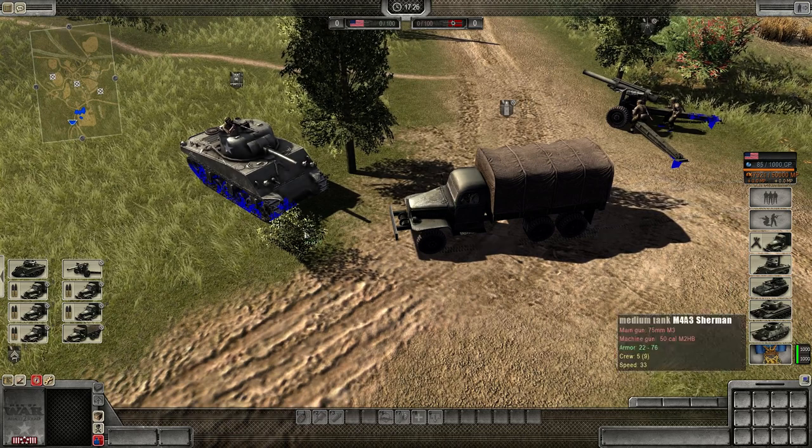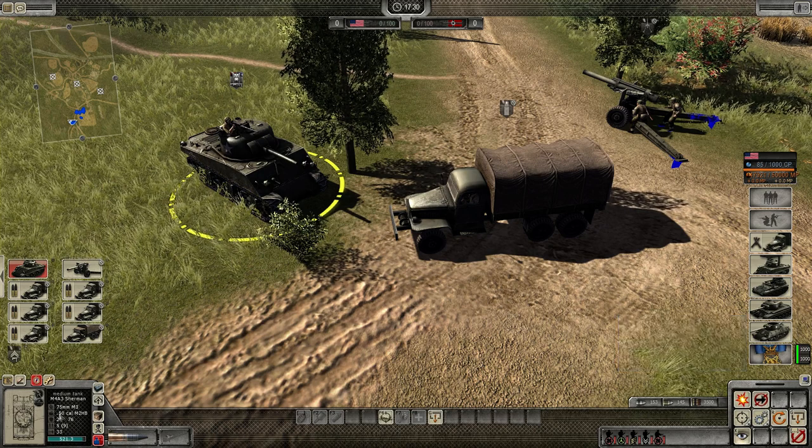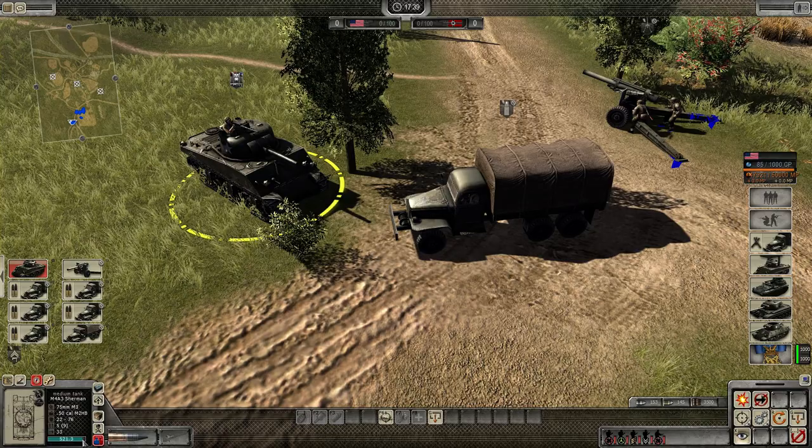I'll just check how much fuel I have on this Sherman. To do so, left click on the Sherman. Then on the bottom left hand corner, there's a little blue bar, which is 521.3, and you can see it almost reaches to the very right. This means I have a pretty full fuel tank.